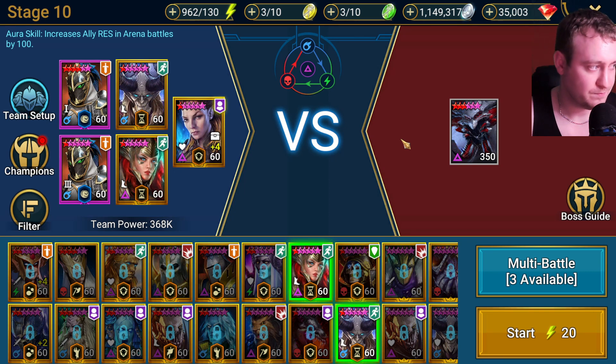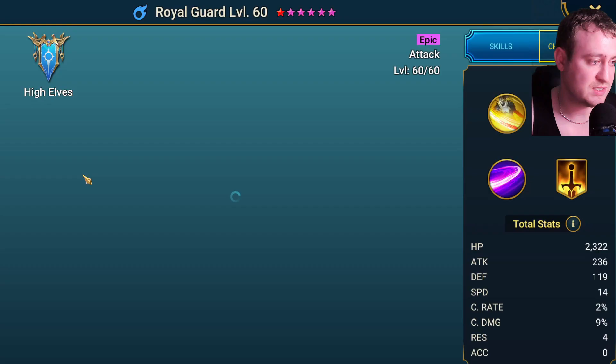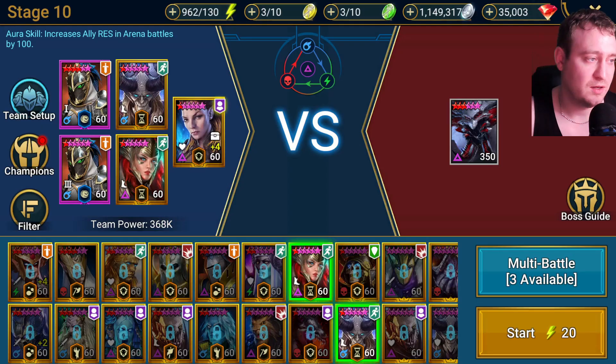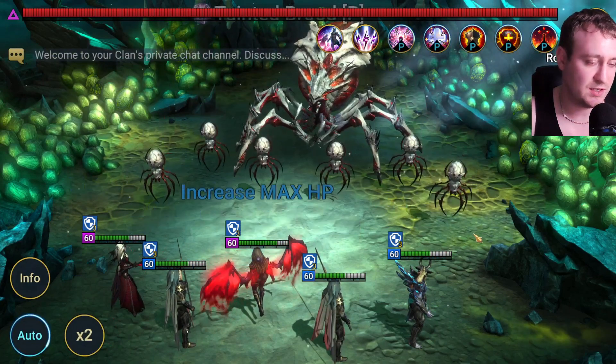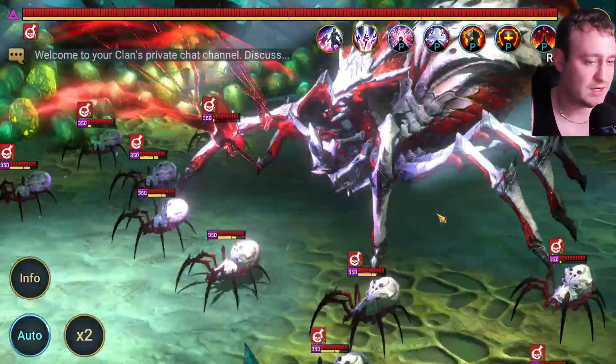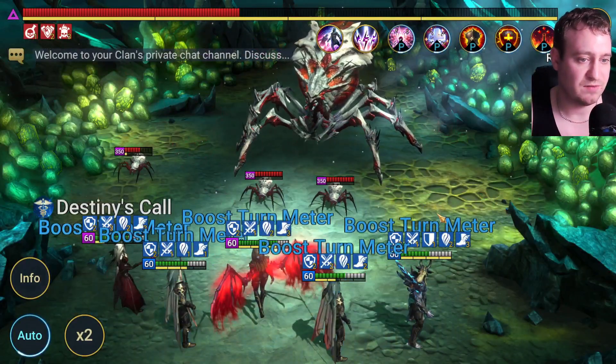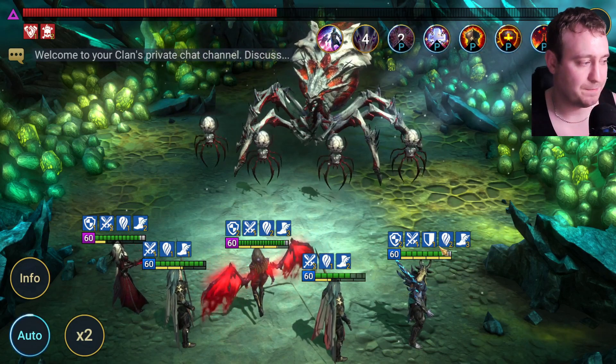I've also done some speed testing with Arbiter. Arbiter has to be faster than 350 speed to make this work, otherwise your Royal Guards will get slept when the boss takes his turn. Royal Guards have to be faster than 235 speed. I tested Royal Guard at 225 and 230 and the spider would still sleep us. My Arbiter is normally at 380 speed. I tested dropping it as much as possible - tried 300, 310, 320, 330 - and I can only get it to work consistently at 350. You can try immunity sets and things like that, but as you can see here my Royal Guards don't get slept.